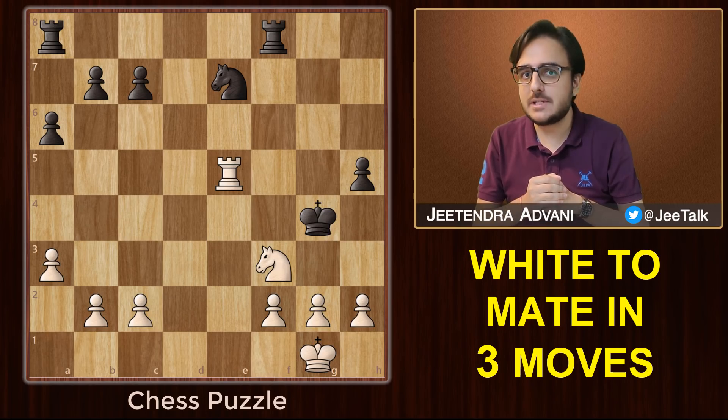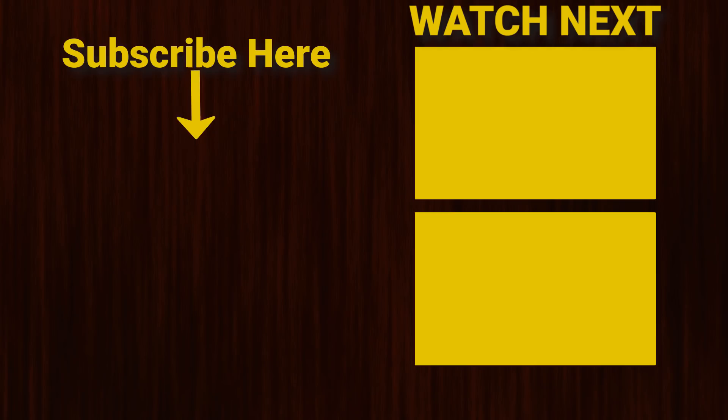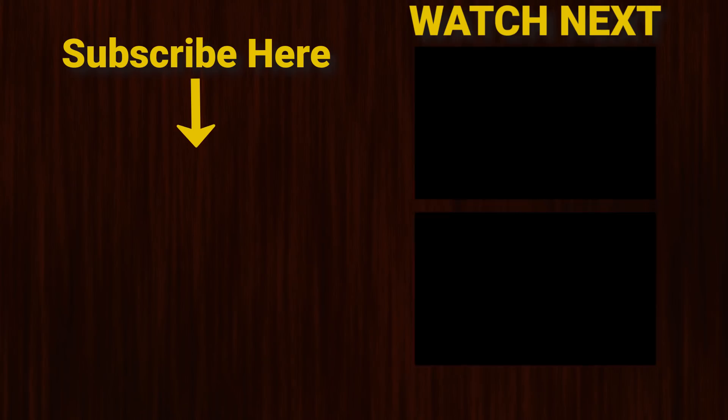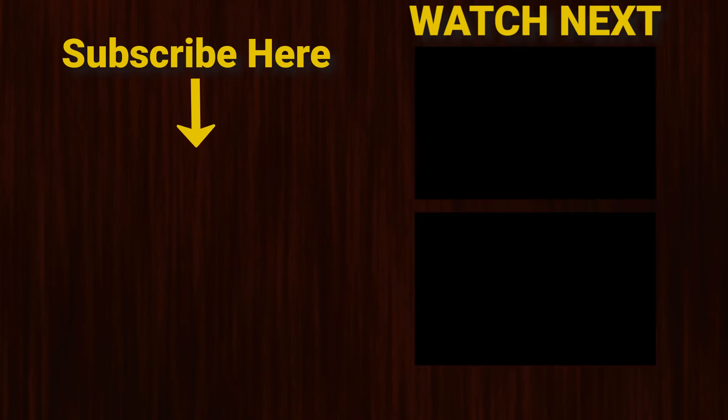Here's a tricky puzzle for you: it is white's turn and you need to checkmate the black king. Do share your answers in the comment section below. Don't forget to like and subscribe, and check out the King's Gambit accepted video showing up on your screen right now. Thanks for watching and I'll see you in the next one.